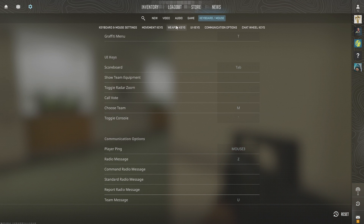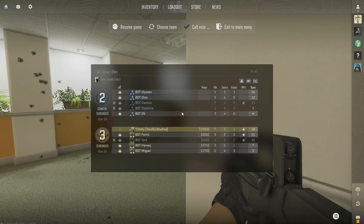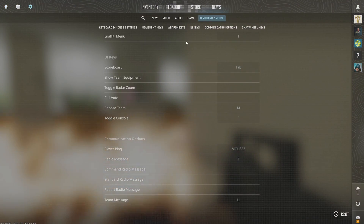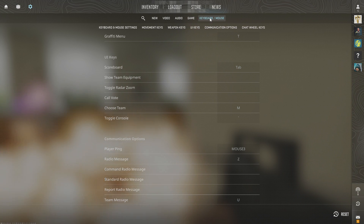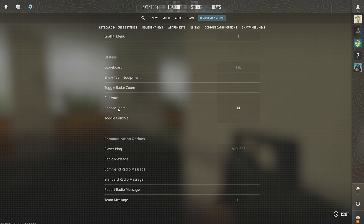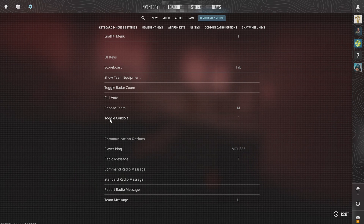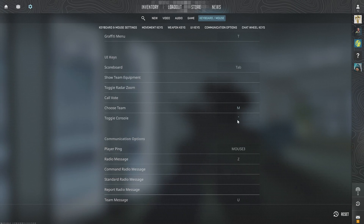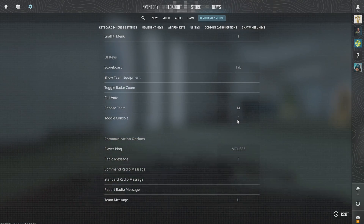Now the only thing is, you need to go to where it says Toggle under that, to be able to toggle this on. We want to go to Keyboard and Mouse now. There should be a quick window over here — Toggle Console. Actually, it is this little button right here. I believe this is the button right under Escape on your keyboard.